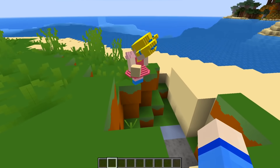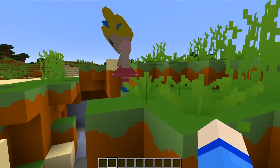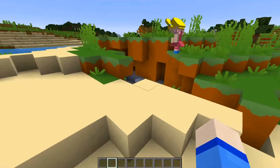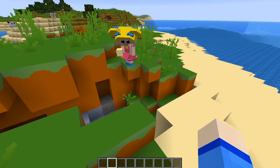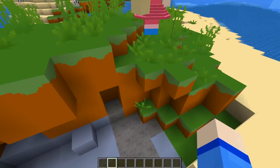I've never played creative mode before. How should we start building a house here? Well, first we should cover up this big hole, and then we should build a house. Let's cover it up with sand because that's what there is everywhere else.